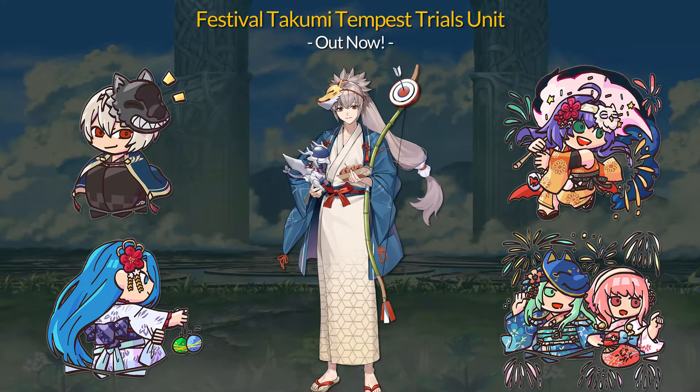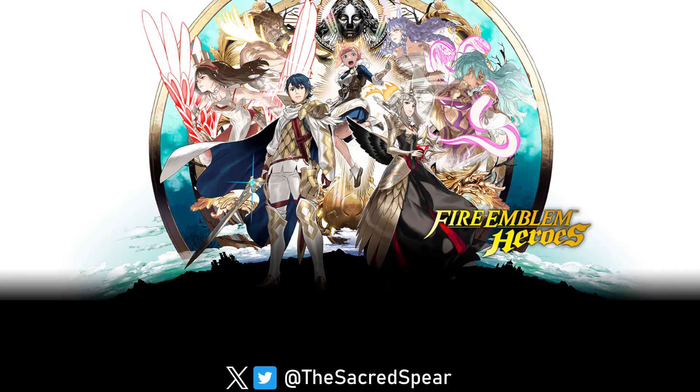All in all, Harmonic Nephni is another dangerous flying mage. If you like stuff like Rally Spectrum, her cooldown support is quite fun, and technically it can offset Scowl, which is pretty useful. That'll be it for this banner breakdown. If you don't plan to summon, the Tempest Trials reward unit is Festival Takumi — he's back with another Heroic Grail alt, this time on a horse. We'll talk about what Takumi can do next time. If you're planning to summon, good luck. Thank you for watching, and I will see you in the next video.